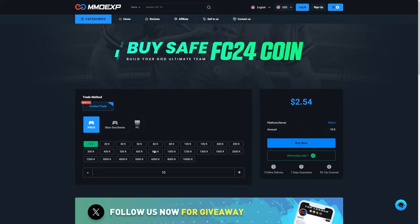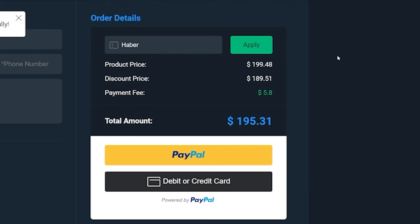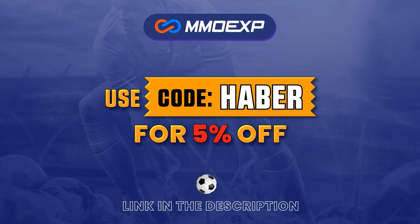If you guys are looking for cheap, fast and reliable Ultimate Team coins, check out mmoexp.com, link in the description. Save 5% using code HABER.